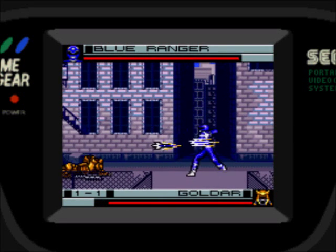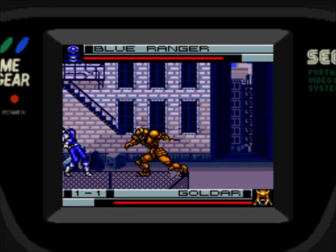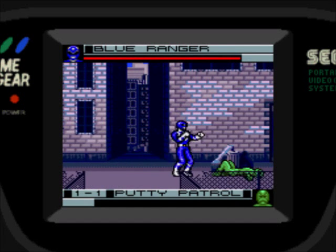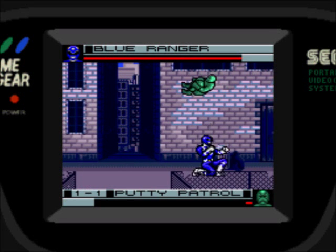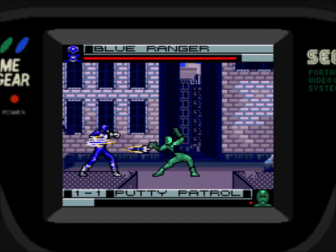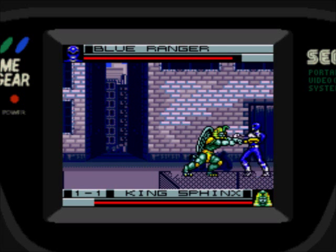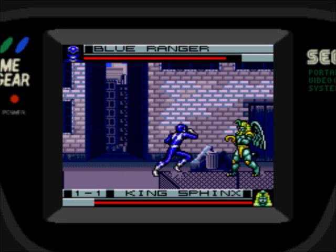Goldar hops down and occasionally you get to kick his ass. He's kind of annoying — you never actually have to fully fight him in this game, but he always loves to jump down and give you shit for about a minute or so, then he just flies off. These green putties are stronger and have a little bit more health. Come on, you bitch.